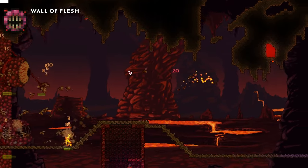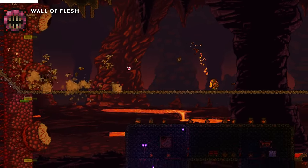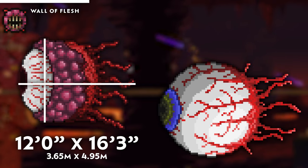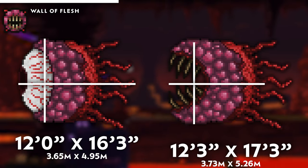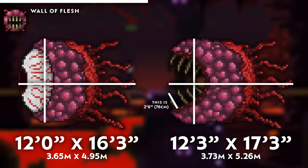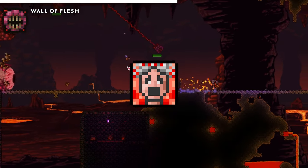Then there's the Wall of Flesh. The wall part is dependent on the size of the underworld, but we can measure the eyes and mouth. The fleshy eyes are 12 feet tall and 16 foot 3 inches long from tendril to iris, which is a bit smaller than the Eye of Cthulhu, but by no means tiny. The mouth is a bit larger: 12 foot 3 inches tall and 17 foot 3 inches long. With that size, it's no wonder that it gives you the horrified debuff.